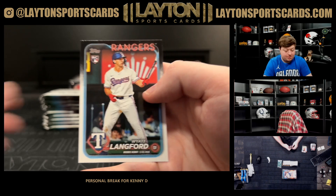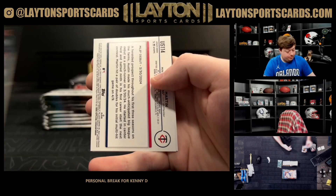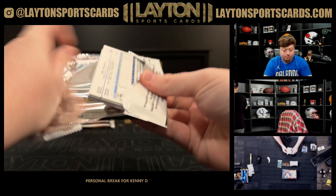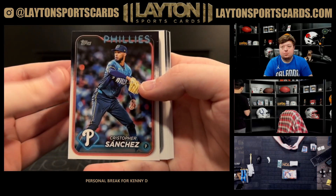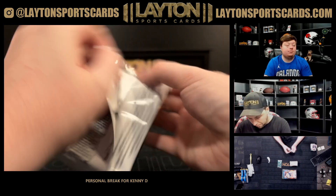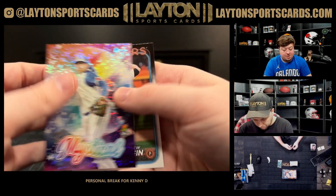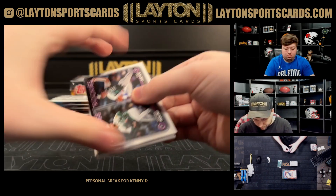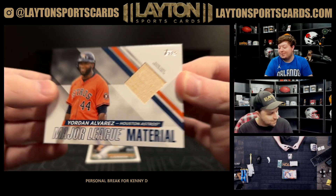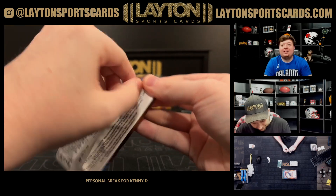Black gold rookie Elly De La Cruz. There's a rainbow foil rookie — awesome — Martin debut. Strawberry. Mystical of Austin Riley. Got a bat relic of Yordan on the game-used — Yordan bat relic for the Astros. Nice Yordan. Sorry about that, I was speaking with a dry throat all of a sudden.